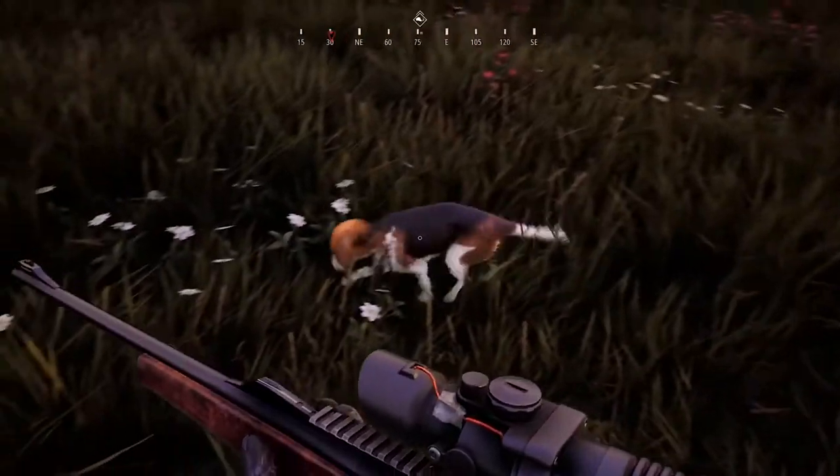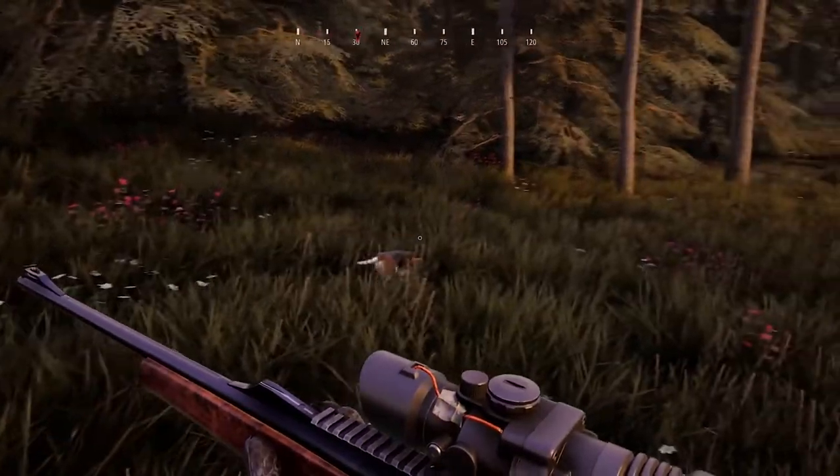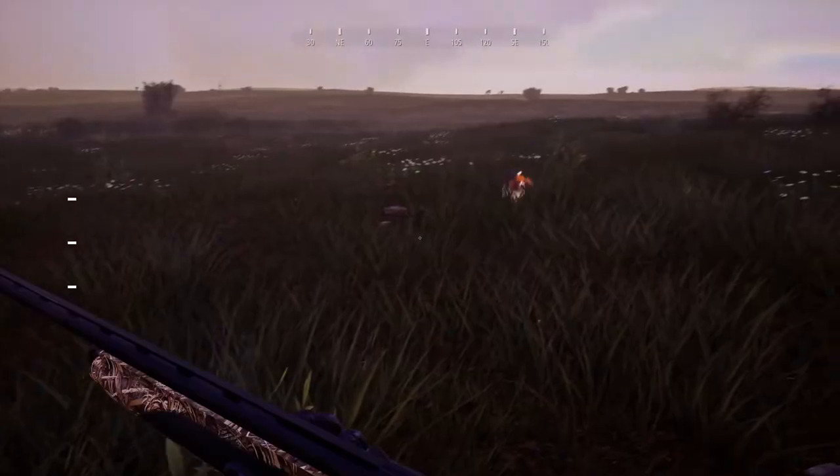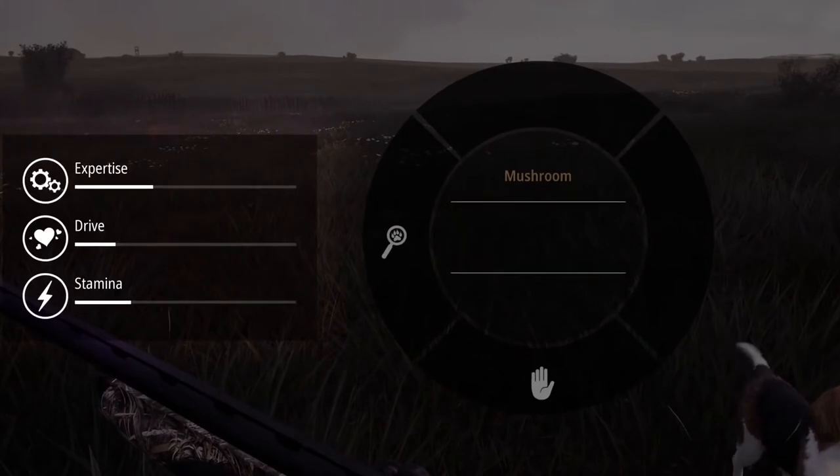Once your dog is on the trail of game, stroke them to reward them. The more your companion finds tracks and is rewarded by you, the better their tracking skills will become. This means you will find it easier to find new prey.